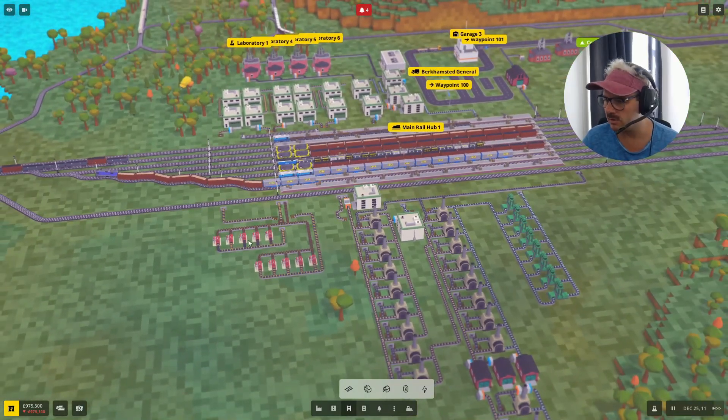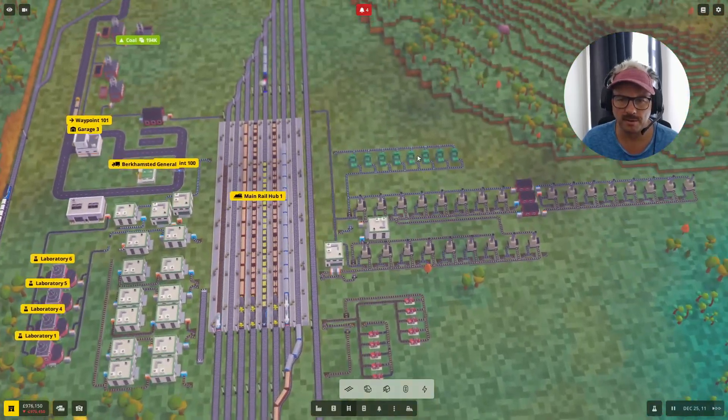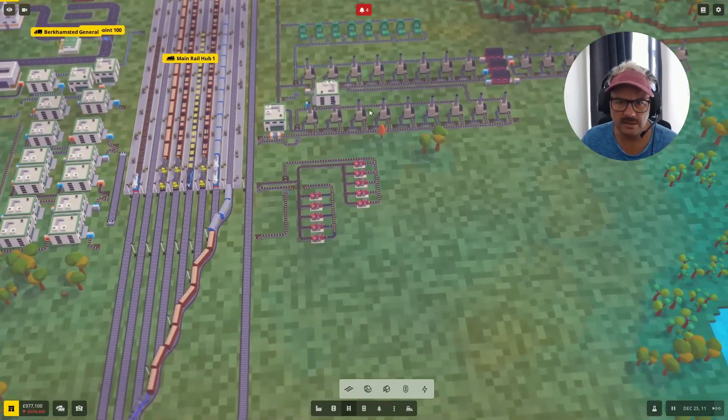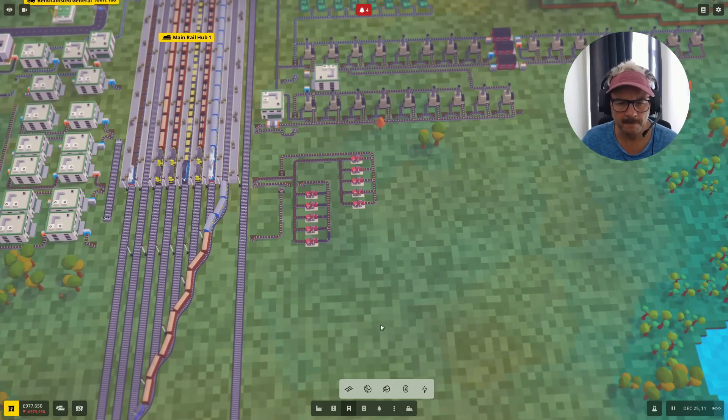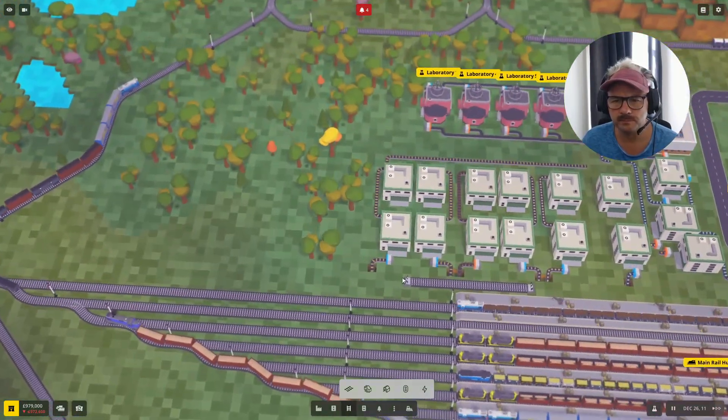I think the gold is on its way. What we're going to do now is put in the next part of the factory, which is going to be the copper. I'm going to do it over here. We want copper.